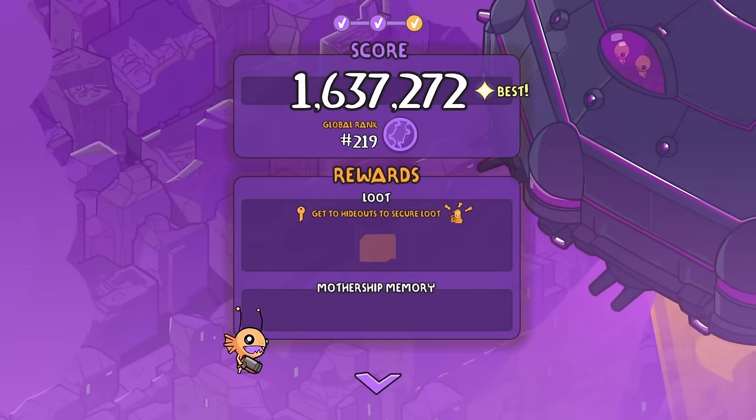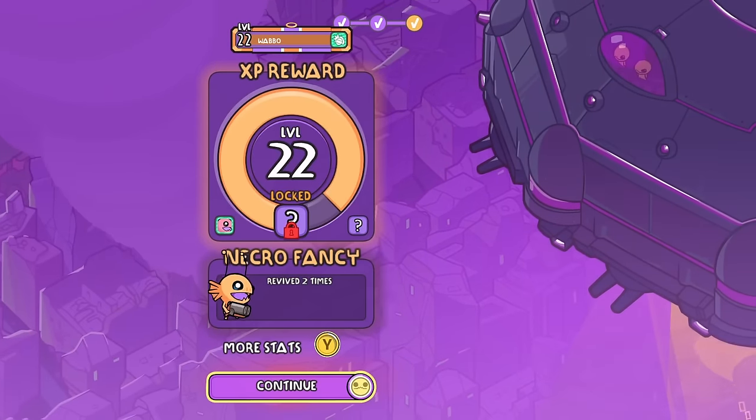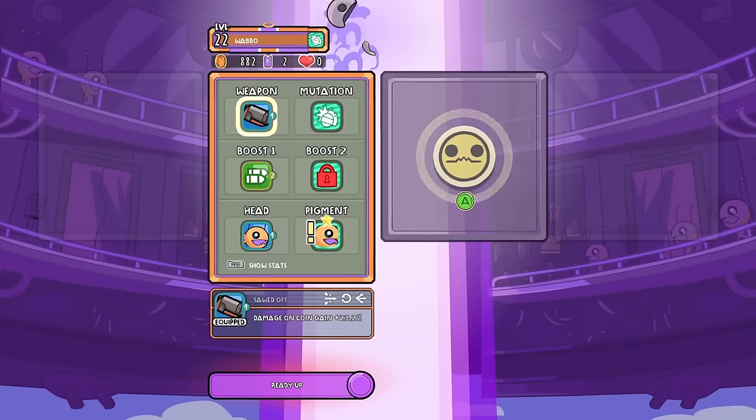I'm just seeing my global rank dropping. Either people have figured something out that I haven't, or they're cheating. Or I don't know. At least we did get a new shotgun.